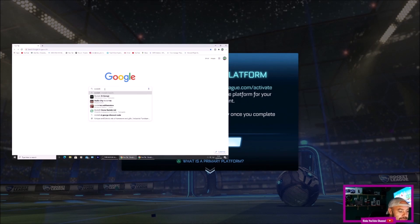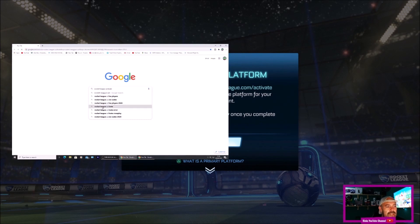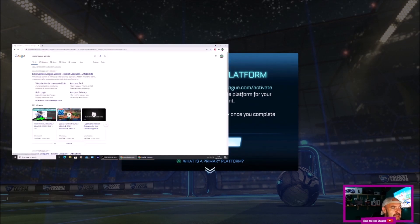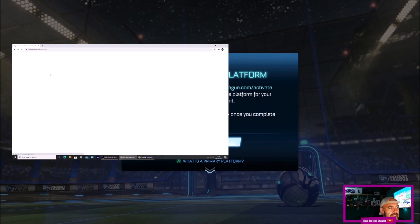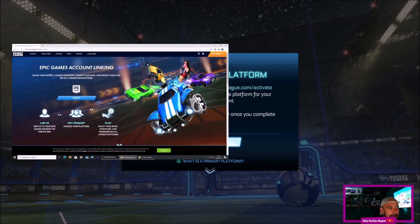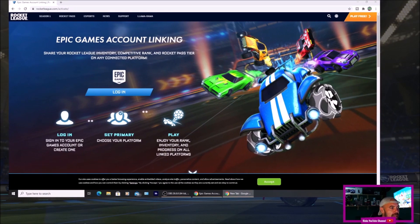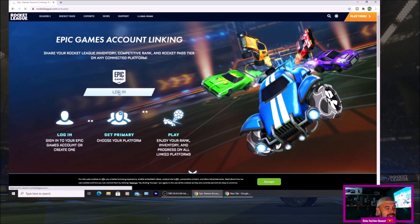So I'm just going to search Rocket League. I've got Rocket League activate — I'm going to pick the top search result. I'm just going to open up this page a bit more so you can see it in closer detail. It says Epic Games account linking: share your Rocket League inventory, competitive rank and Rocket Pass tier on any connected platform. So I'm going to press login.